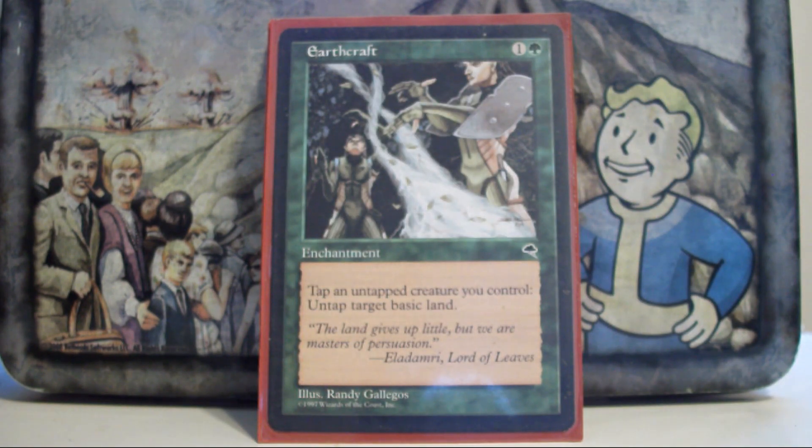Earthcraft — using those tokens to untap lands is just another way to get value out of them. Getting value out of those tokens is really the heart of this deck and very important to its endgame strategy. I don't have any way of going infinite with Earthcraft — most decks can, but mine can't. It's just a way to use the tokens to ramp, and it's good enough to include on that basis.